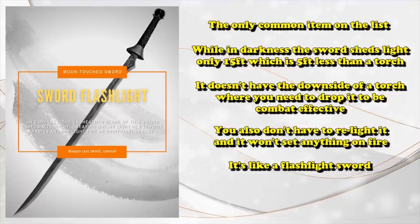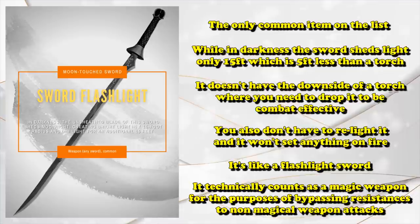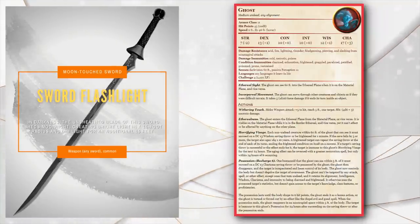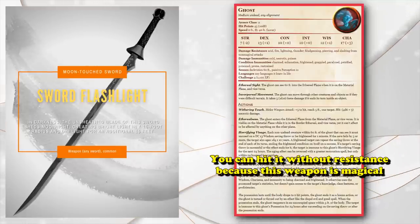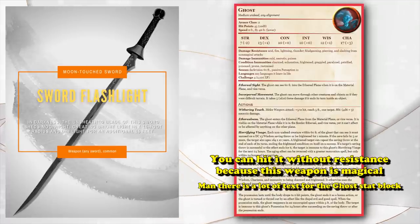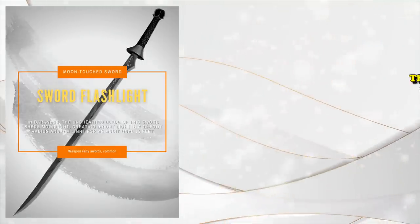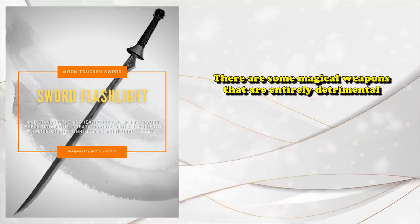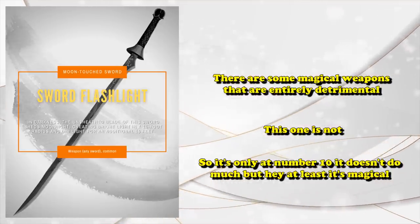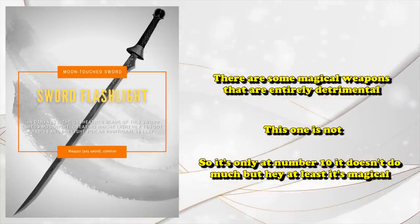However, the real benefit of the Moontouch Sword is that it technically counts as a magical weapon, so it gets past resistances and immunities that a lot of monsters have. If you're going up against a ghost that's resistant to all non-magical weapons, with the Moontouch Sword you can hit it like normal. This is definitely the least impactful magical weapon, but it's not the worst one — there are some weapons that are straight-up detrimental to your character. If all you care about is having a magic weapon to overcome resistances, the Moontouch Sword does its job well, as well as providing light.